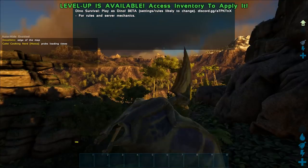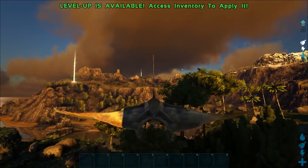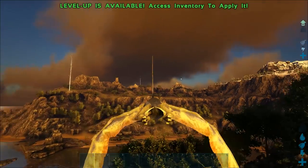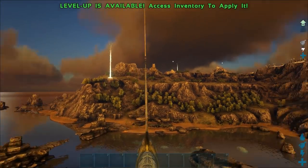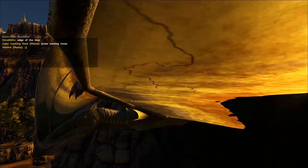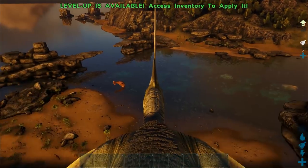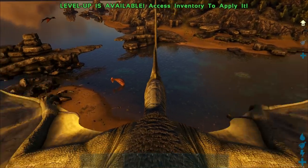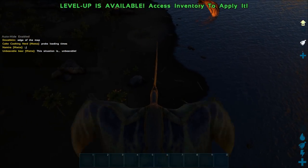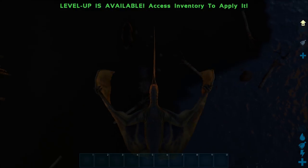Alrighty, here we go - we are the friendly little tapejara. Unfortunately we cannot play as the other creature we were nesting with because the map changed to ragnarok, which is also really nice. That's where we're gonna be - going to the volcano. Actually this area down here is where we built a base on an official server. Is that a giant squid? There's a thylacaleo too.